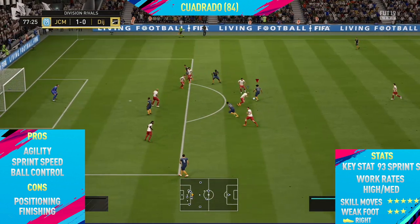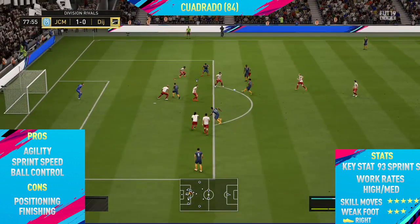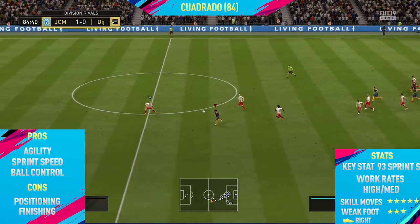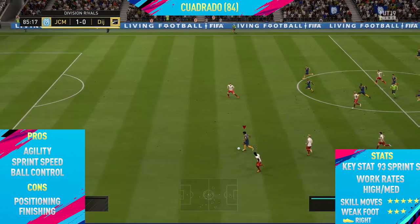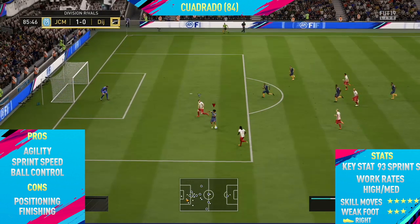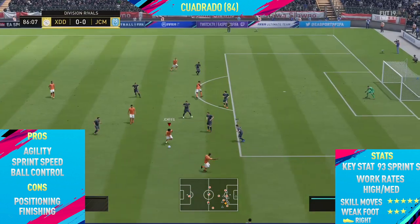Moving into the cons — the first con I could find on this card was his positioning. As you can see, he has a high/medium work rate, so he does have the medium defensive work rate, which means he sits a bit far back. I played him in the right forward position — I started him at right mid then moved him to right forward in game — and he always seemed to move back into the right mid position because of those medium defensive work rates. That is one thing to look out for when using this card.